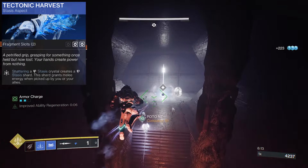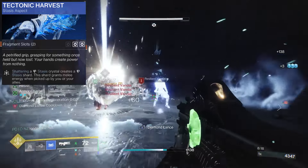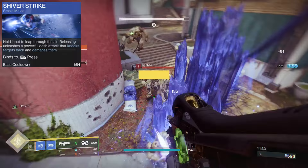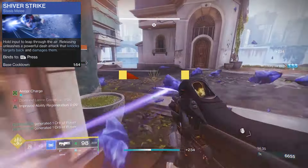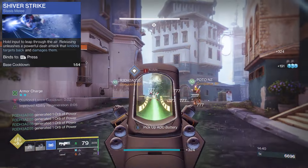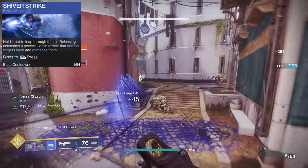The Tectonic Harvest aspect will create stasis shards when shattering crystals. These refund us melee energy on pick-up. The Shiver Strike melee is a powerful utility tool for breaking crystals, and landing a direct hit will slow — so it's going to be great against overload champions. But I mainly want these shards for my mod loop.